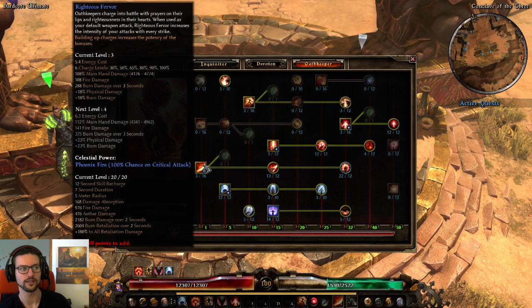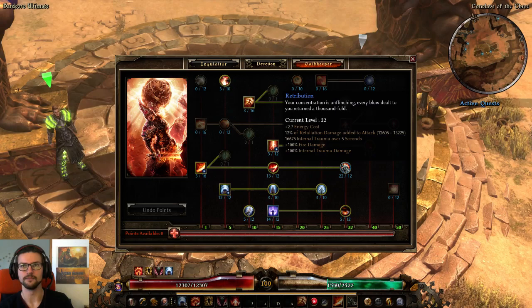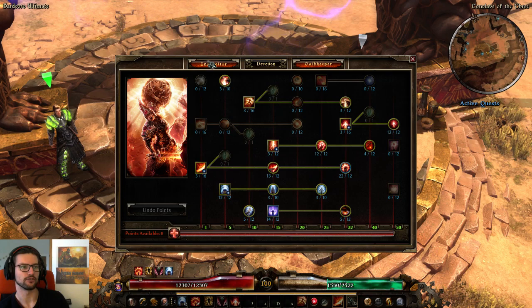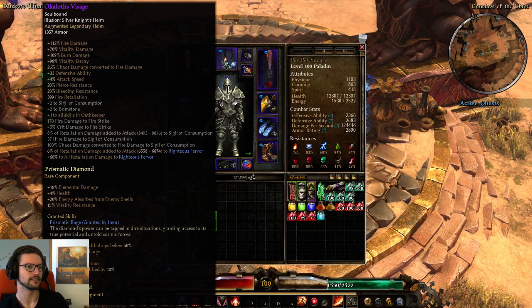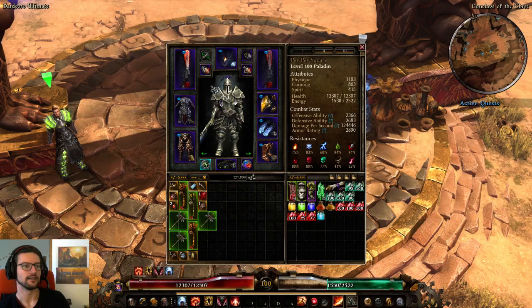This also has 12% retaliation damage added to attack to Righteous Fervor as well. This kind of makes you play a little bit more like a normal build. You're still a little bit weaker against ranged enemies, but you're gonna be stronger than an average build against melee units. Overall, retaliation is so strong in general that if you have a good concept, you can make pretty much anything work right now. Even though Warlord got nerfed in the second patch of this expansion, retaliation is still really, really strong. It was nerfed because it was way too brokenly OP, and now it's balanced but still very good.